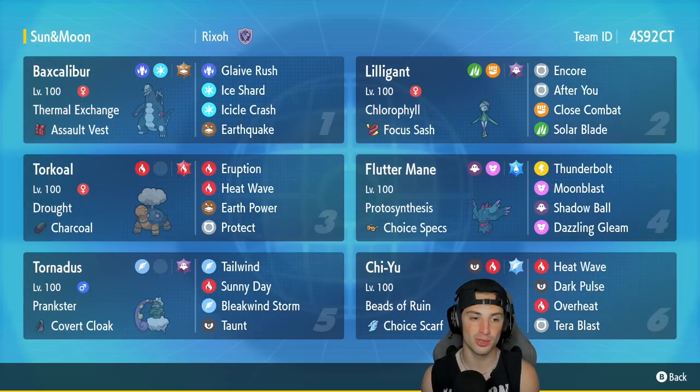In our third slot we got Torkoal — not only is it good for weather control, it is also very strong inside trick room. So if we're going up against a trick room team, Torkoal is coming into play. It's got Drought, Charcoal, Eruption, Heat Wave, Earth Power, and Protect.